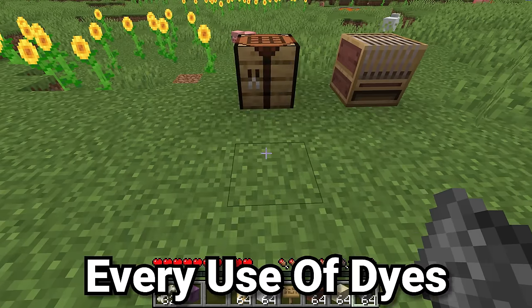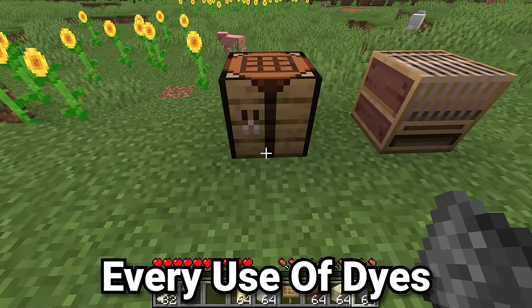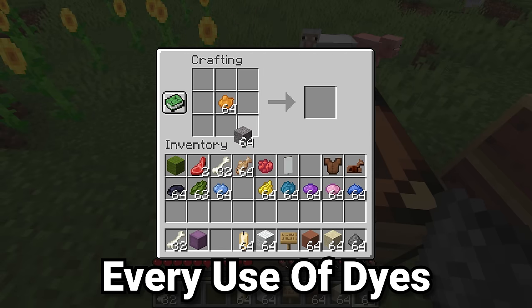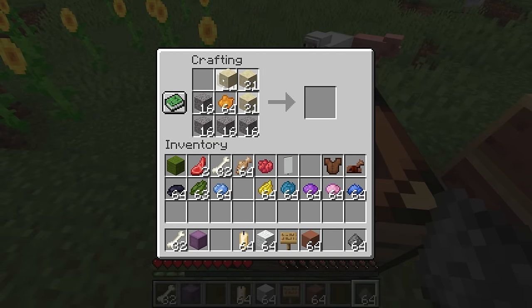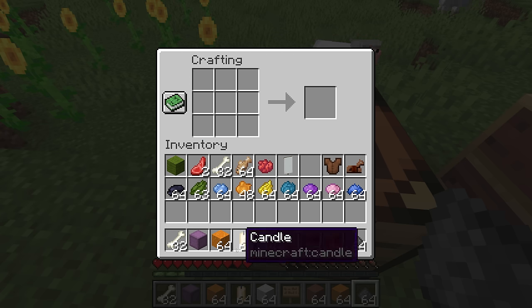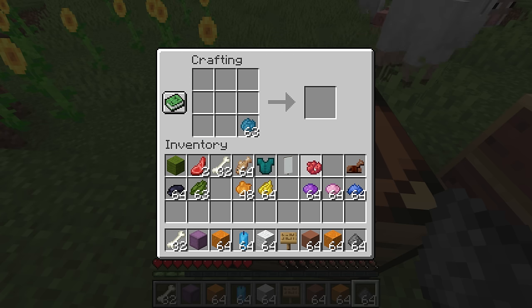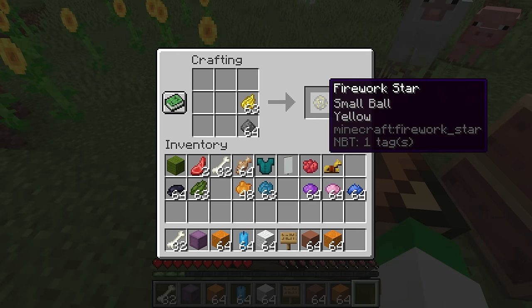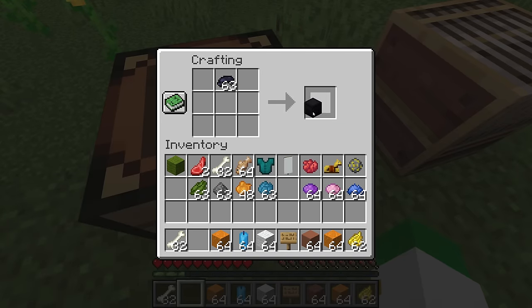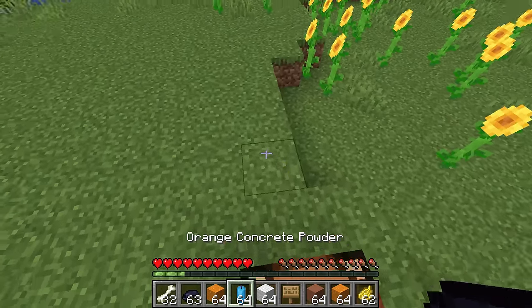Dyes inside of Minecraft are used to color a lot of different items. For instance, you can dye wool. You can also dye concrete any single color you want while you're making it, although you cannot re-dye it. Another thing you can dye is the newish candle item. Leather armor and leather horse armor can also both be dyed. Firework stars, which we'll get into a lot more later, can be dyed with different types. And if you want to decorate your shulker boxes, they can also have dye applied to them.